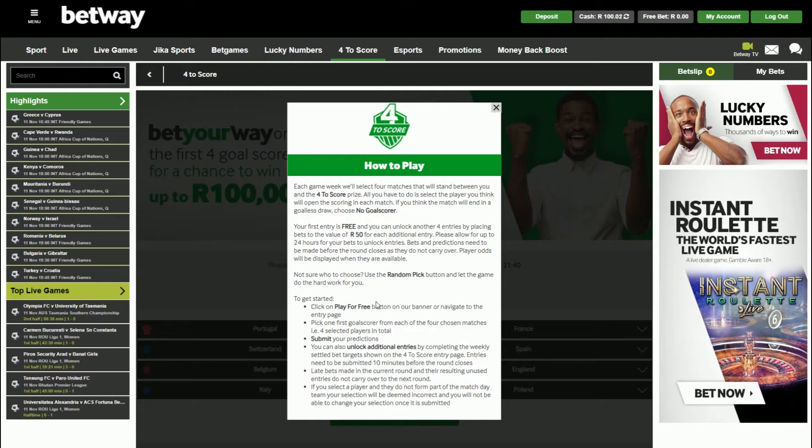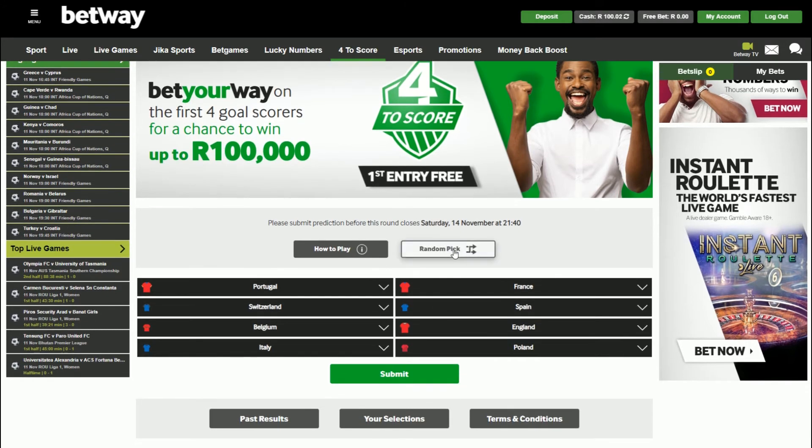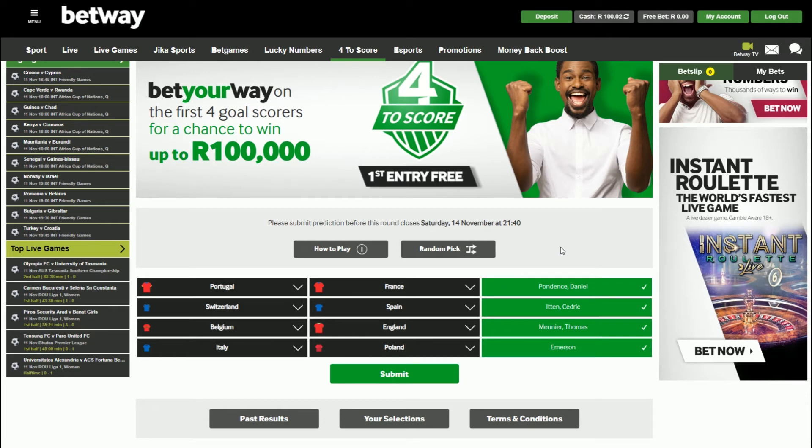If you're not sure what to do or what goal scorers to pick, there is the random pick option, and that will randomly select some for you. So if I click random pick there, you'll see it has gone and added a couple of players into my prediction. I'm not going to submit these ones — I'm quickly going to make my own.